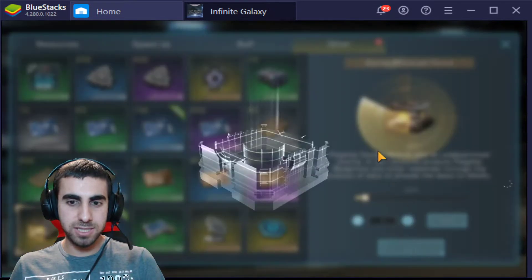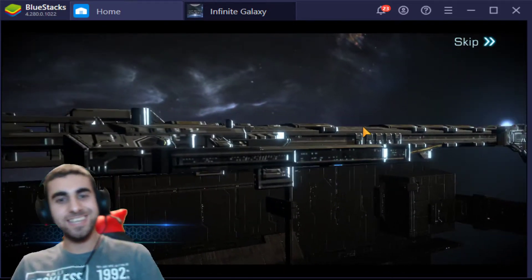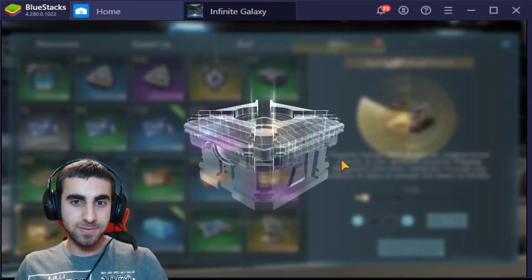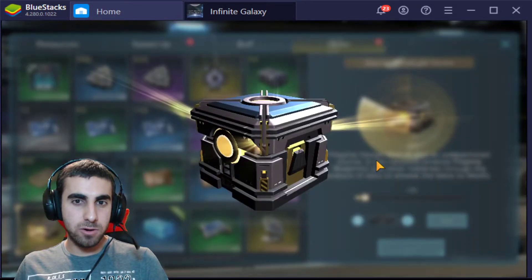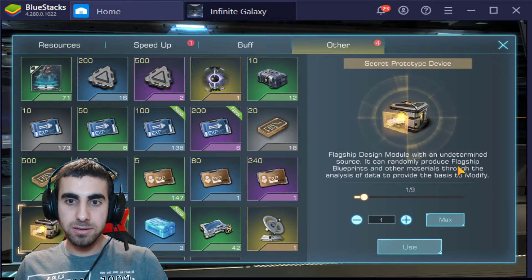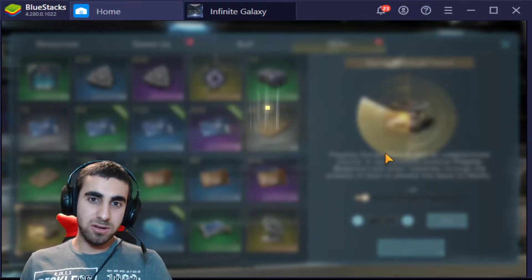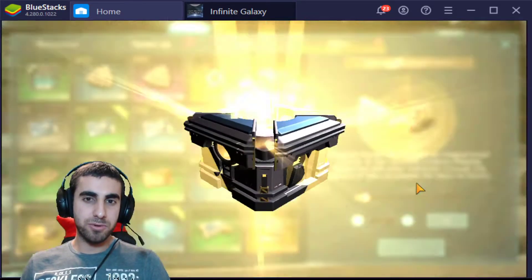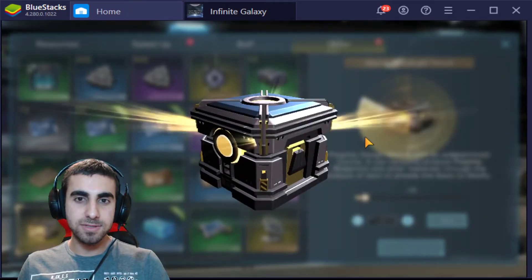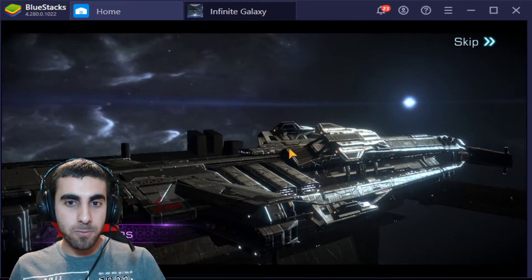It's a blue, so you're more likely to get blues instead of getting purple. I've heard a lot of good things about Argo. That's another blue — I believe I don't have Argo. So far I have not seen one gold pop up. Is gold that rare? It says right there: 'Undetermined source, it can randomly produce flagship blueprints and other materials.' So there's a possibility we can get gold, but I'm pretty sure that possibility is pretty low. Another Pellius — that's a third one. Oh there you go — we got the Brontis! So we got one purple at least out of that.